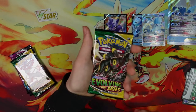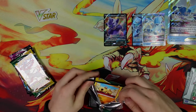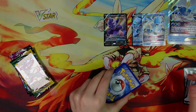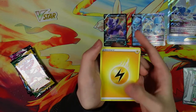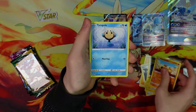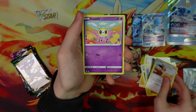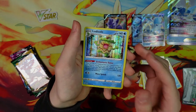Next pack, now we are on to Evolving Skies. Another white — okay, that is not bad, hopefully that means we can get something. Energy, Raihan, Ribombie, Flaffy, Pitofutus, Timepole, LitLeo, Eevee, Cutiefly, Wubat...